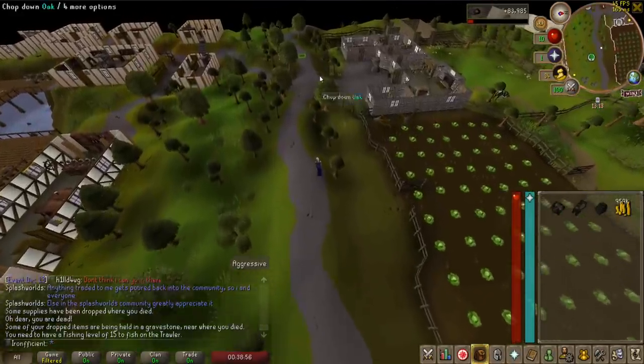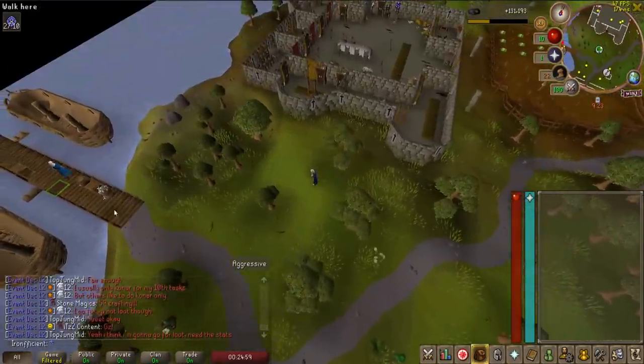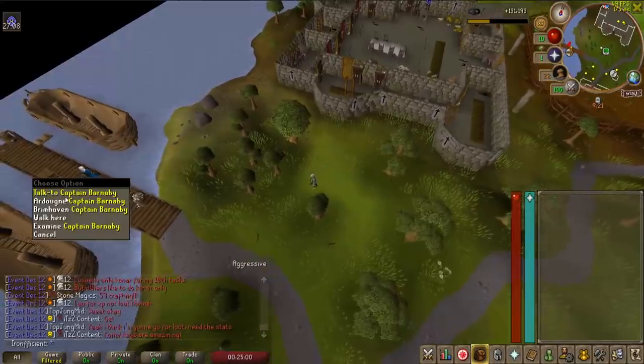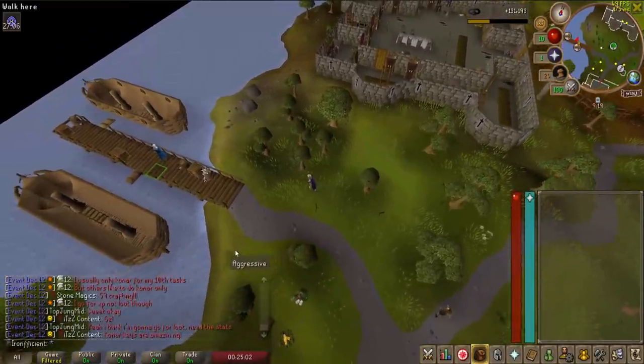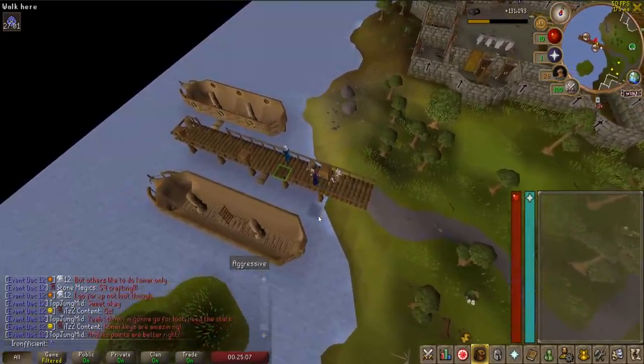Like 2 minutes after that clip I just died - what a noob. I just died again but this time it wasn't my fault, honestly. People in splash worlds host drop parties all the time and some guy dropped an SGS - it was like 41 mil on the ground - so that distracted me and I died.